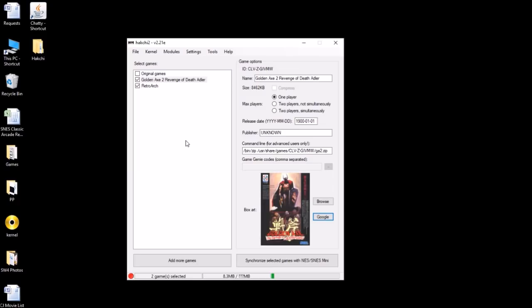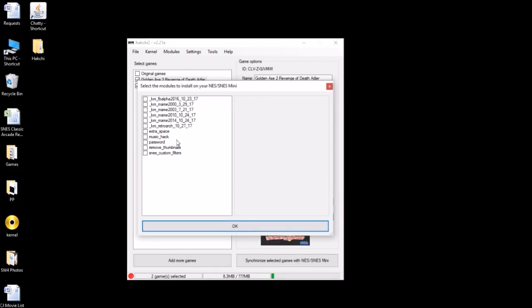The next thing we have to do is install our module. I will provide in the description a download link for the arcade modules you can use to run these arcade games. We're gonna be using the MAME 2003 module. Make sure you use the one in the download link because these modules keep getting upgraded and updated, so use the one that I provide for you guys — other ones elsewhere aren't necessarily the same MAME 2003 I'm giving you.